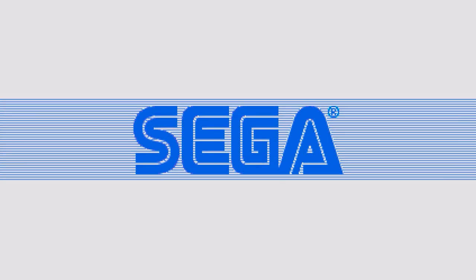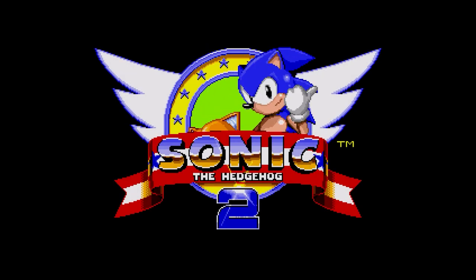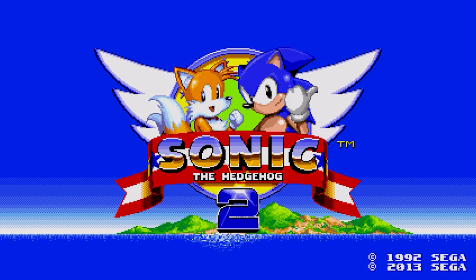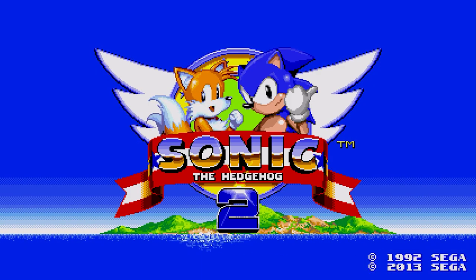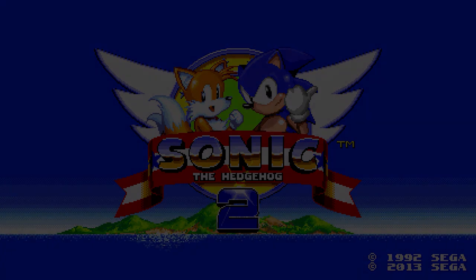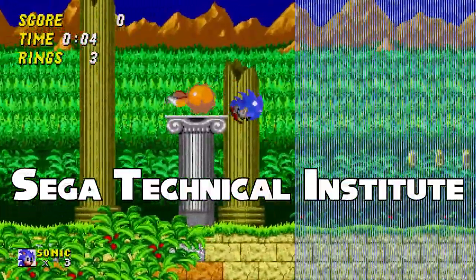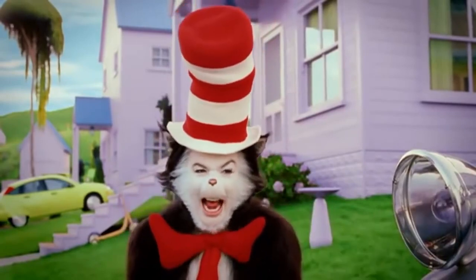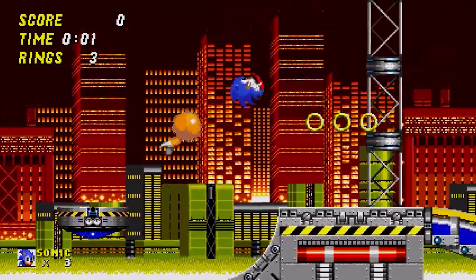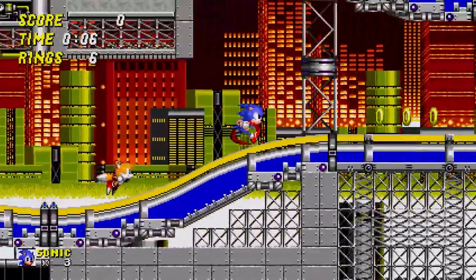Sonic the Hedgehog was an overwhelmingly successful hit, so a highly anticipated sequel was inevitable. Sonic's second major game released nearly a year and a half later on November 21st, 1992 in Japan, and on November 24th for North America and Europe. Developed once again by Sonic Team, though not in Japan — development took place in America with the Sega Technical Institute. First game lead programmer Yuji Naka and other Japanese workers were brought in to work alongside the American developers.